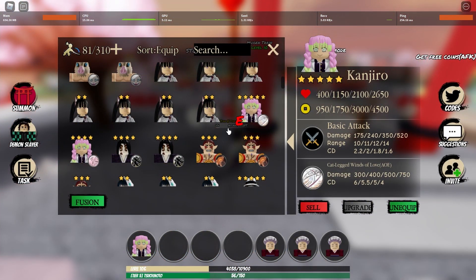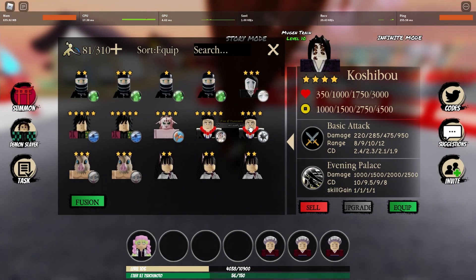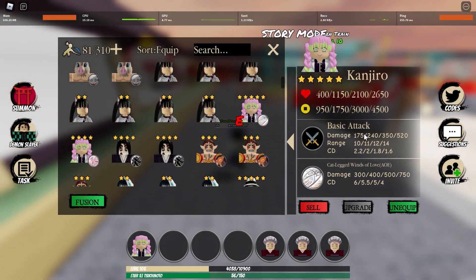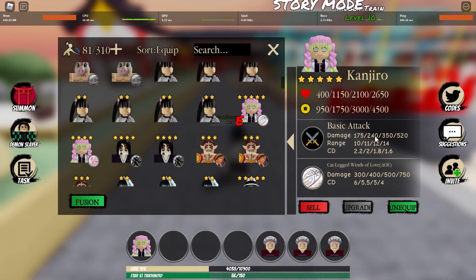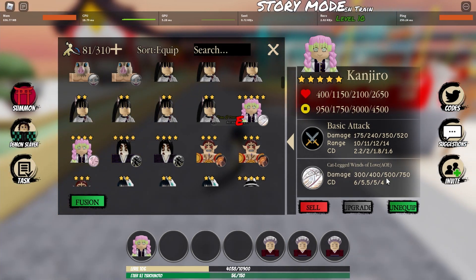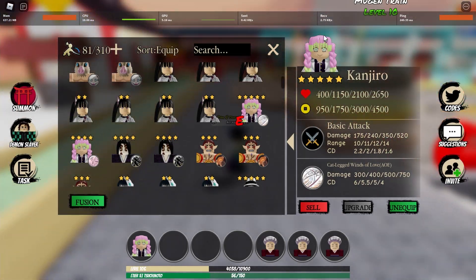So Kanroji's place-down price is 950, which is relatively cheap — almost the same price as some four-stars. Base attack ranges from 175 to 240 to 350 to 520, and range goes from 10 to 14, which is about the same as a four-star. Her skill is called 'Cat Lake Winds of Love,' dealing AOE damage from 300 to 400 to 500 to 750, with cooldown ranging from 6 to 4.